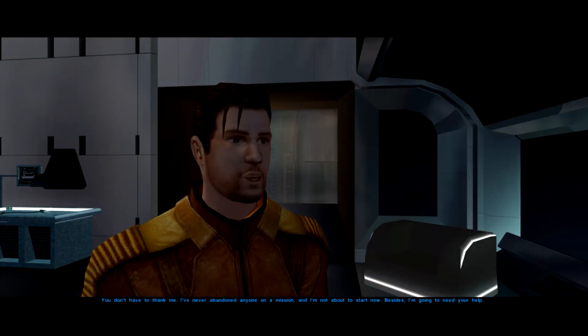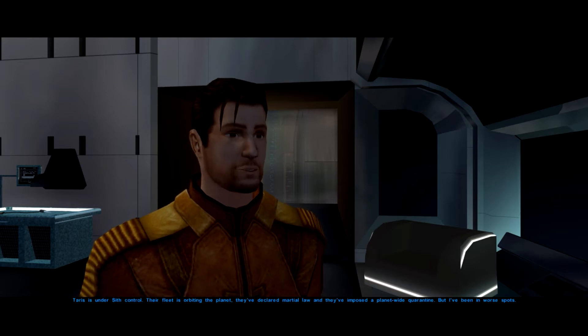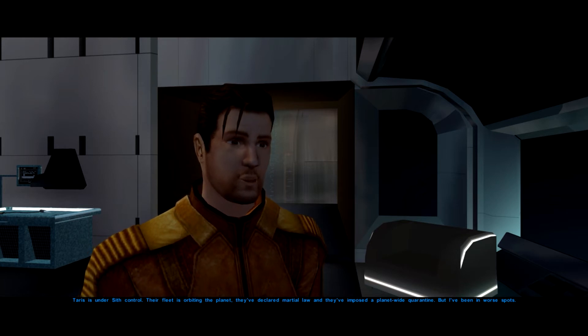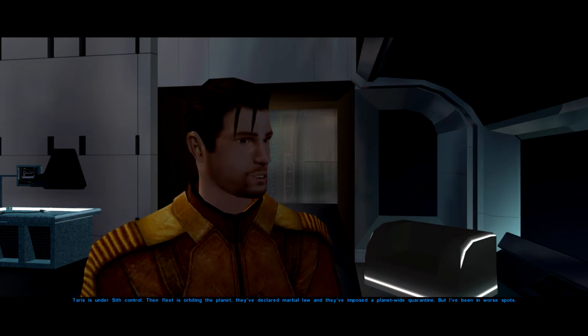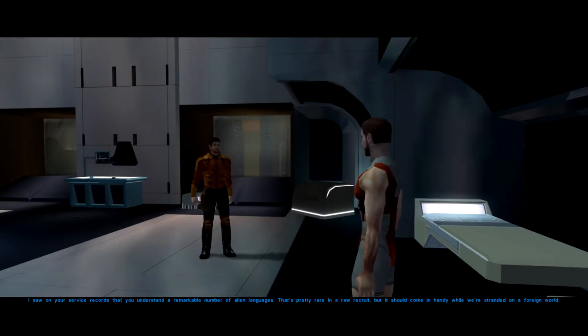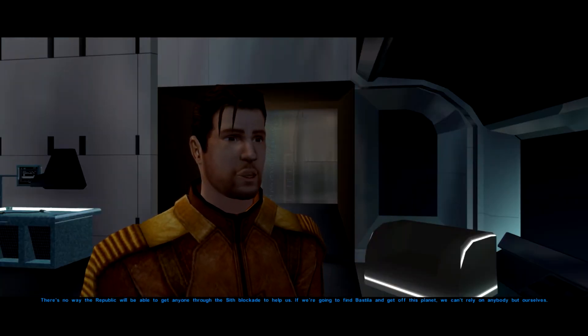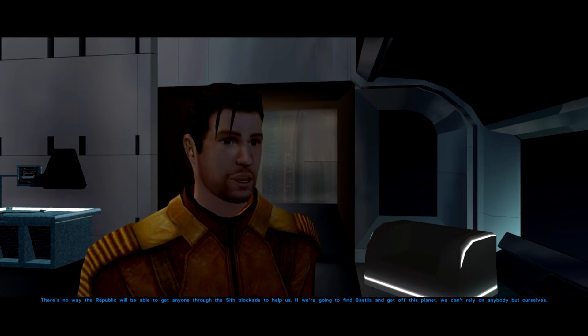You don't have to thank me — I've never abandoned anyone on a mission, and I'm not about to start now. Besides, I'm going to need your help. Taris is under Sith control. Their fleet is orbiting the planet. They've declared martial law and imposed a planet-wide quarantine. But I've been in worse spots. I saw on your service records that you understand a remarkable number of alien languages. That's pretty rare in a raw recruit, but it should come in handy while we're stranded on a foreign world. There is no way the Republic will be able to get anyone through the Sith blockade to help us. If we're going to find Bastila and get off this planet, we can't rely on anybody but ourselves.